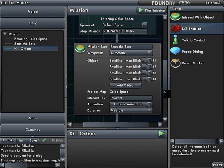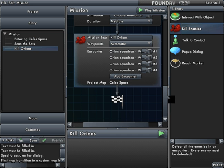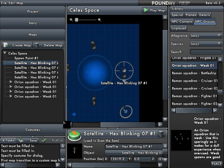Now, if I were to play this mission as it is, it would mean I'd have to scan all four satellites before the enemies appeared, and then kill all four enemies — which would be really annoying because I'd have to scan, scan, scan, scan, then kill, kill, kill, kill.